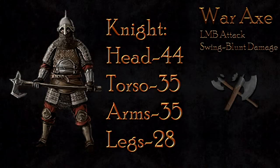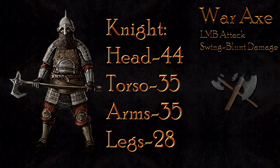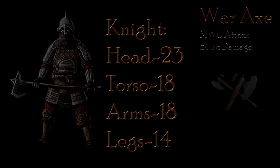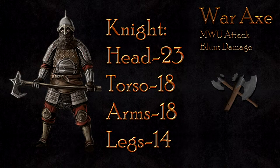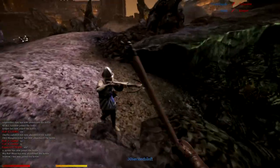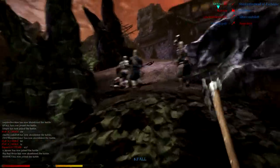The knight holds heavy resistance to all of the War Axe's attacks. The LMB attack will do 44 damage to the head, 35 to the torso and arms, and 28 to the legs — a four-hit kill minimum. The mouse wheel down attack does slightly more damage: 49 damage to the head, 39 to the body, and 31 to the legs, lowering the minimum hits to kill down to three. The mouse wheel up attack deals extremely limited damage at only 23 to the head, 18 to the body, and a pitiful 14 to the legs, and really should only be used for finishing weakened enemies or starting an engagement combo.